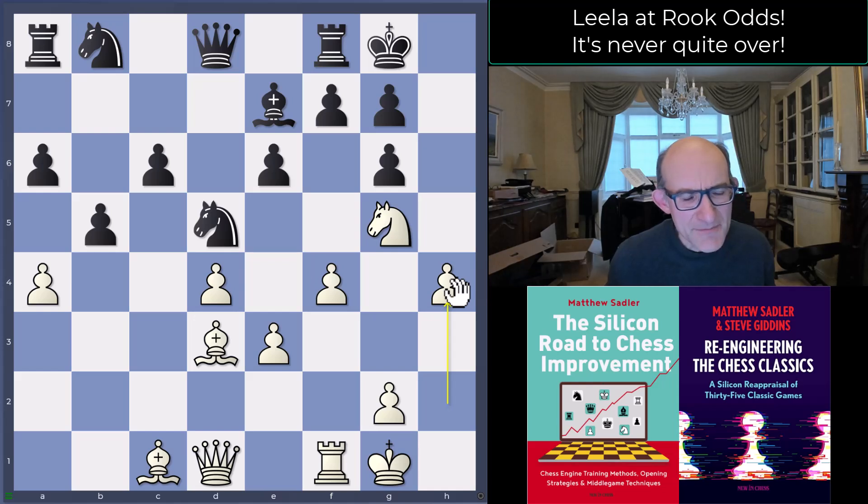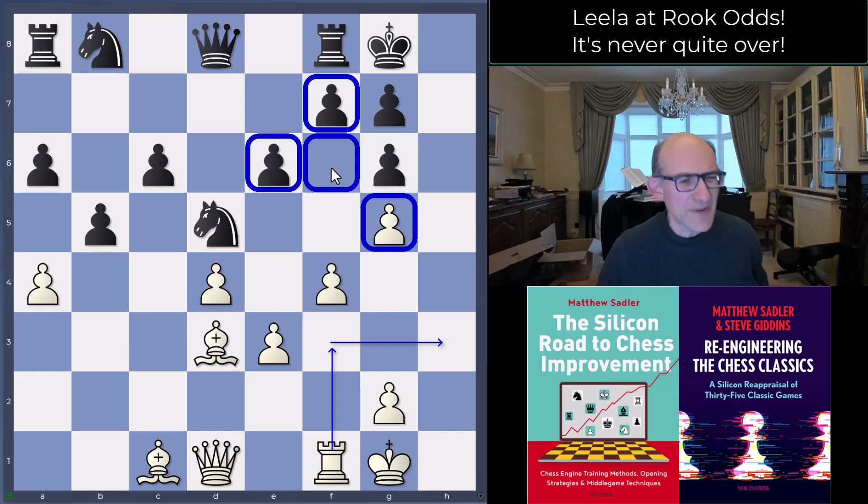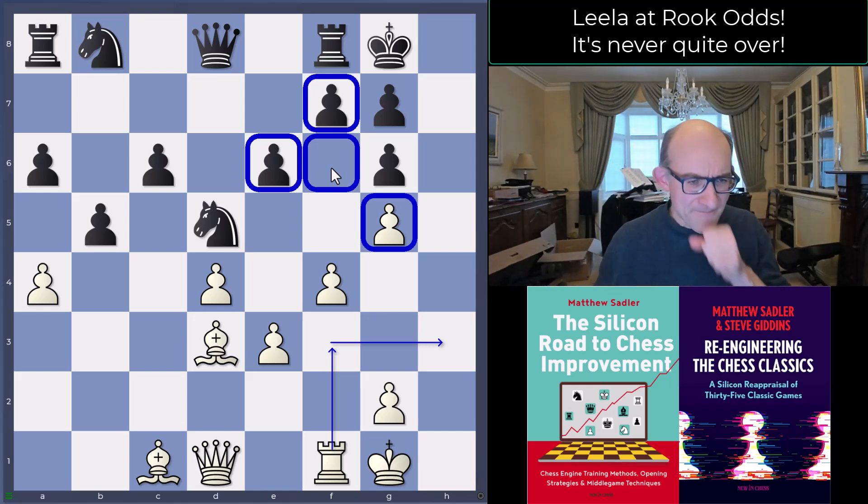Lila played h4. Black maybe played Bishop takes g5 a little earlier than needed, and Lila replied hxg5. We've no longer got the pressure against all those pieces, but there is the idea of coming to the h-file, and this pawn also stops the knight from covering f6. Swings and roundabouts — black is still doing pretty well, with the emergency brake of f5 always available.